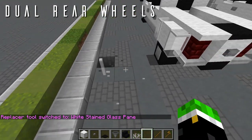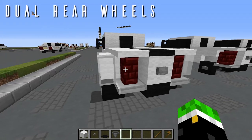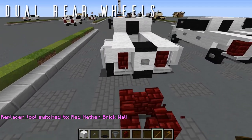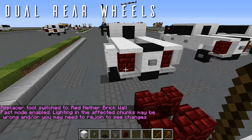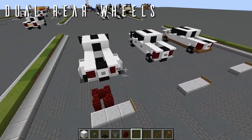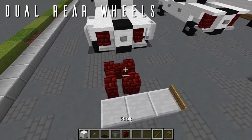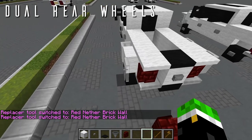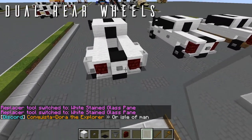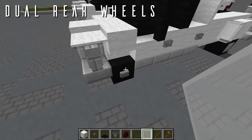Remove the temporary glass blocks, then redo the brake lights since they reverted from the block update. Make another 2×2 of red nether brick walls, make sure you're in fast mode (/fast), then paste the right one over the left brake light and the left over the right. This fills everything in flush. That completes the rear dual wheels.